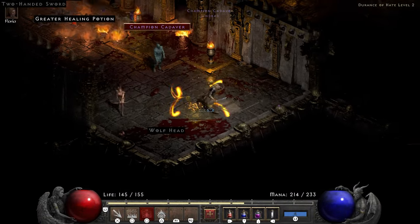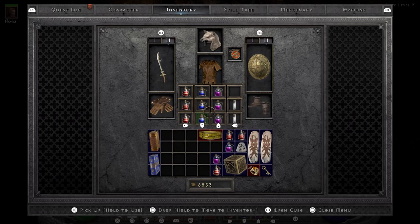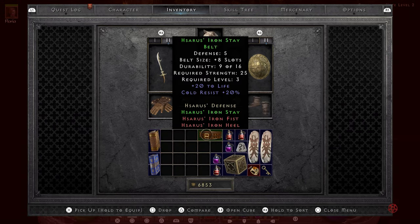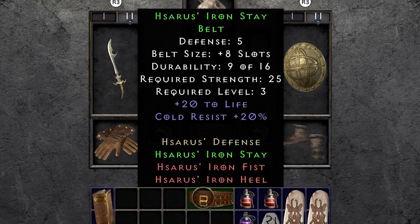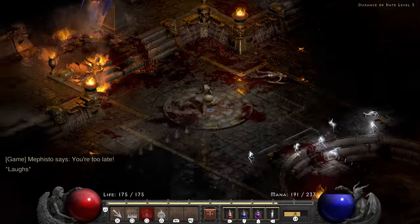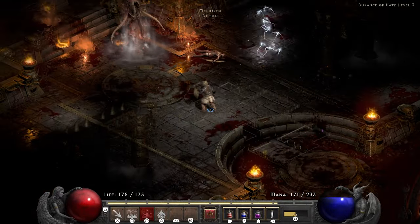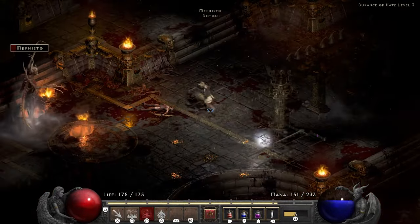In the Kurast Causeway level 2 I end up finding a set belt. At this point in the game this can only be a Hsaru's belt — an amazing find because it has 20 cold resist and 20 life, maxing out all my resistances and boosting my life total a big chunk. The Mephisto fight is usually pretty dangerous but because I have max resist all it's honestly kind of free. I do have to stay away from his arm though — it hits pretty hard.